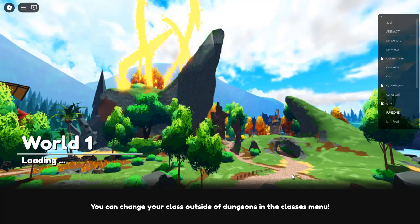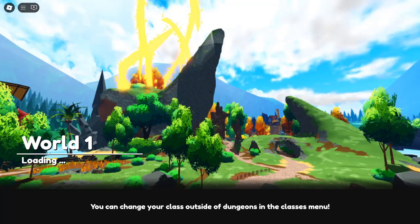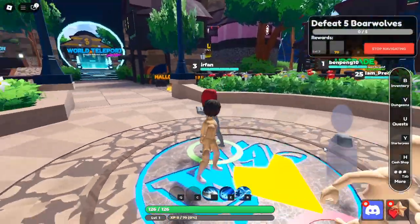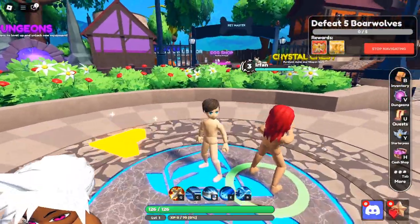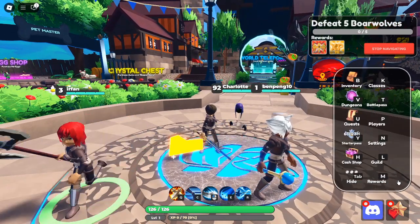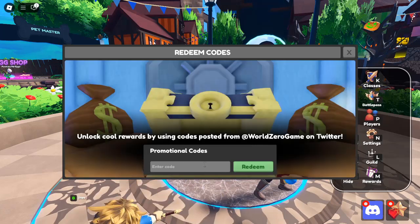Current World Zero Codes for October 2024. Here's a list of the working World Zero Codes you can use this October: CONTNTDLETD — Rewards 800 Klykes; 150 Crystals — High Wind Rewards. These codes provide a great opportunity to stockpile crystals and other valuable rewards, making your gameplay more enjoyable and efficient.